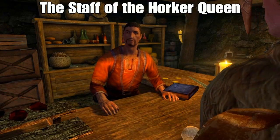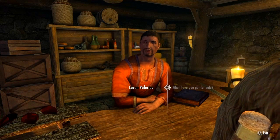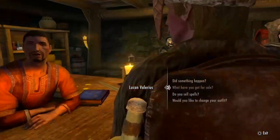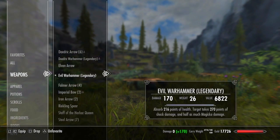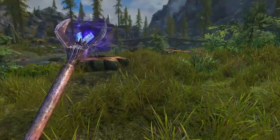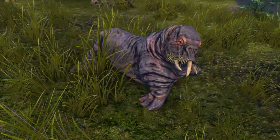And for some unknown forbidden reason, you can purchase this magical stick at the Riverwood Trader from Lucan Valerius. It costs one dollar, so he clearly really wants to get rid of it, so we're just going to buy this off of him. The Staff of the Horker Queen is a staff that will summon a Horker that uses Frostbite magic, and it very clearly is a small Horker.